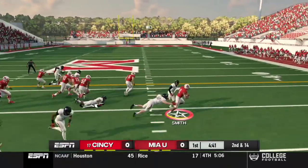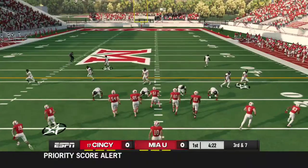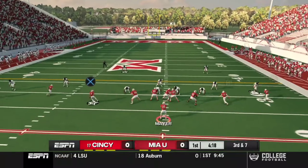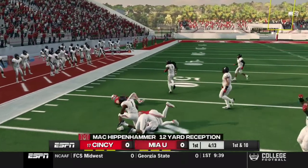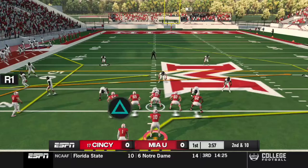Smith gets shoestring tackled but picks up seven. On offense I think we're pretty decent. Smayer gets it out to Hip and Hammer who picks up the first down — one juke away from turning that into probably a house call.